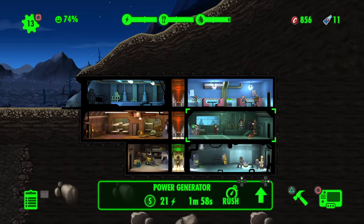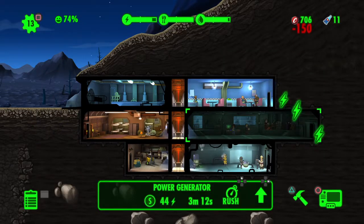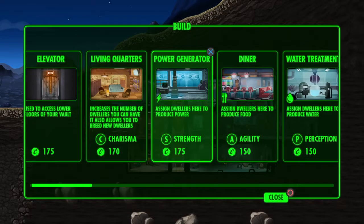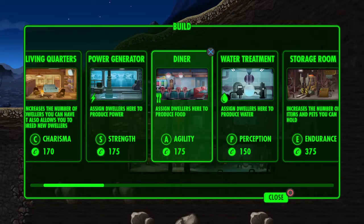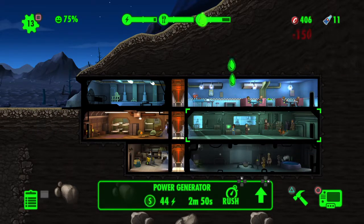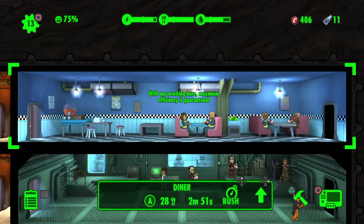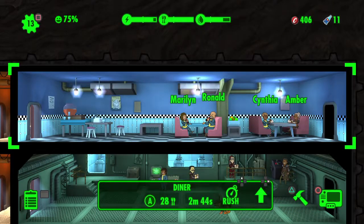You have no idea how much that PS Plus pack helped me because I was always struggling at the very beginning. We need to build another power room, that's for sure. I've still got enough to build onto something else — a diner, or extend water treatment. What are our missions? Send one dweller to the wasteland, one weapon or outfit — I'll sell the clergy outfit.